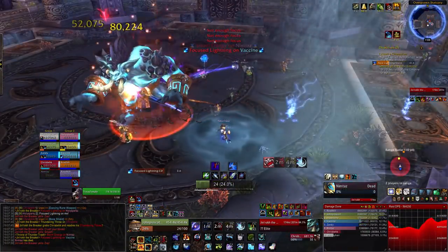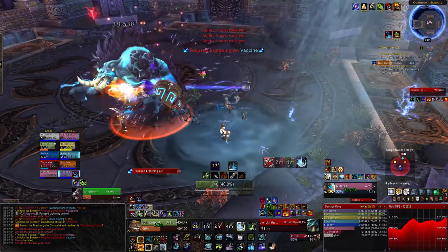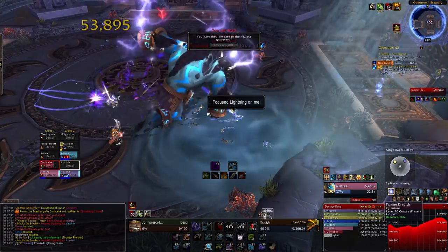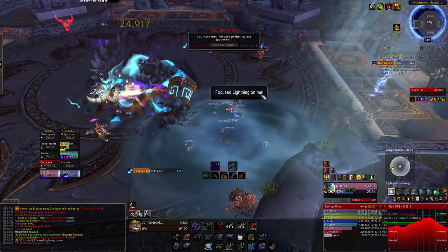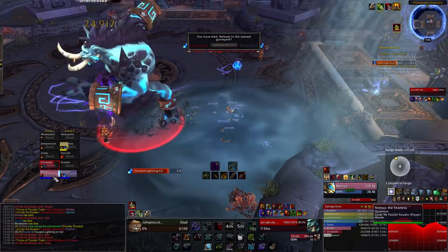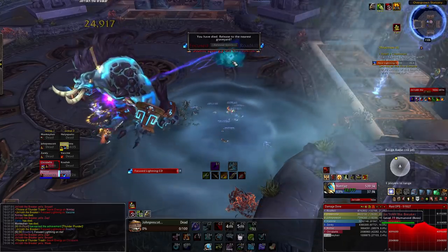You also take 80% more nature damage in the Conductive Water, so you want everyone to stand in it. However, if a Focus Lightning orb explodes in the Conductive Water, it deals 750k damage to everyone within 8 yards. If you have the orb on you while inside the Conductive Water, you really need to get out as soon as possible — if you get hit, it's a wipe. Just drop it outside.